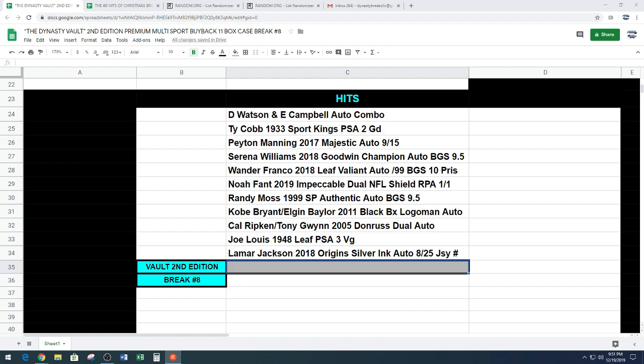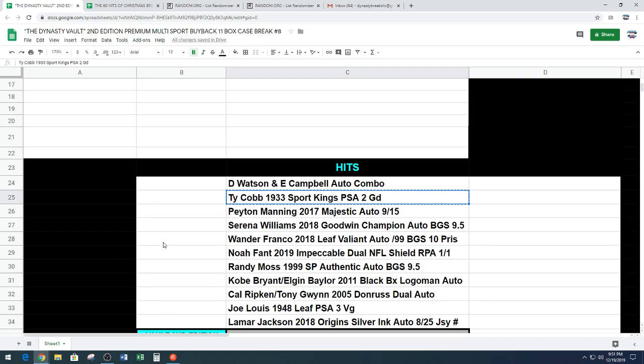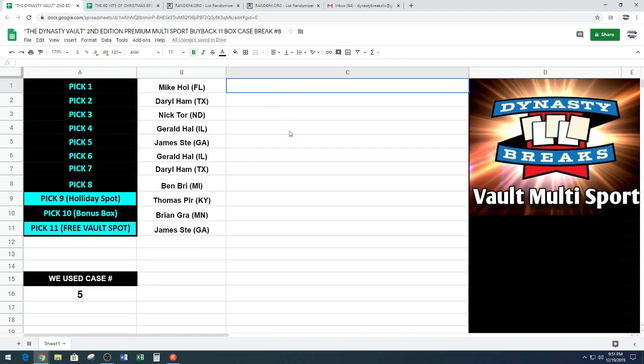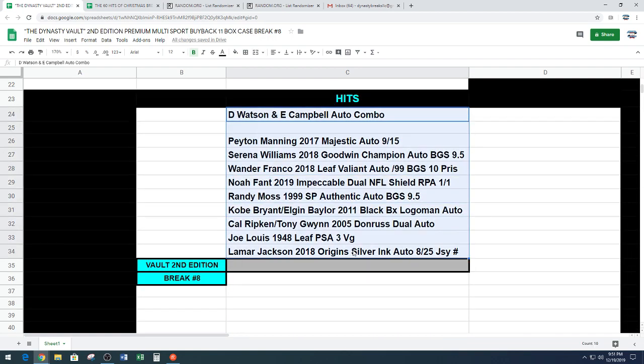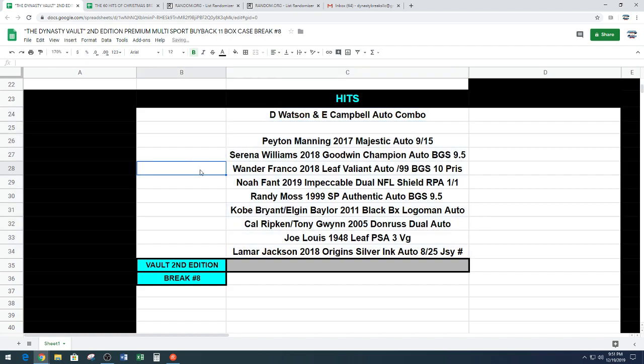M-hole is taking the Ty Cobb Sport Kings PSA 2. That's what they call a PSA 2 — piece of history, M-hole. Congratulations — what a great card. The card has character. One of those cards where no matter what the grade is, the fact that it exists is really cool. Congratulations, M-hole — huge vintage card. That is going to be Daryl at pick 2.